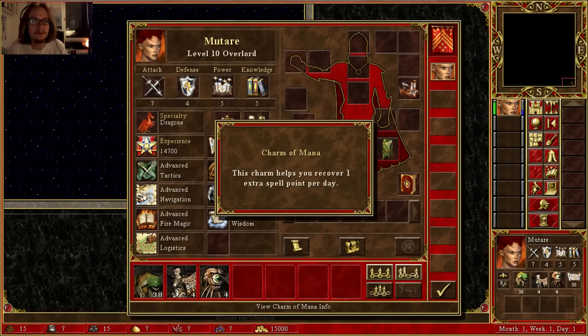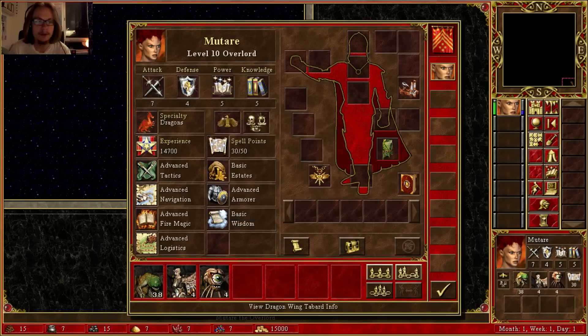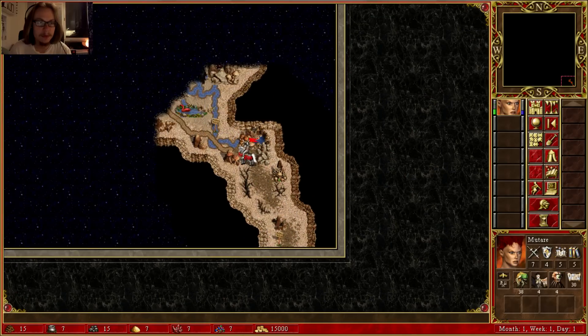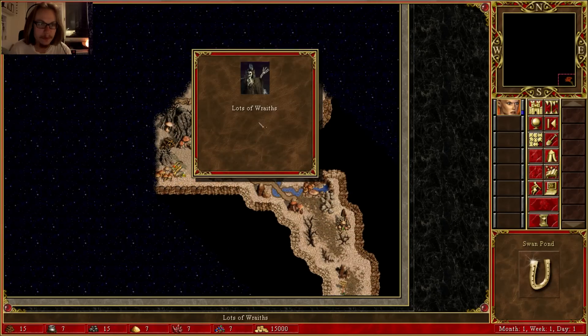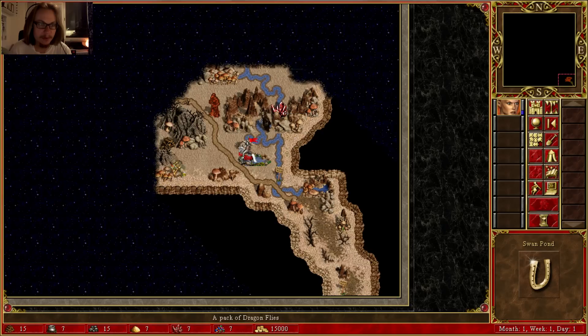Alright, here we go. I got the Charm of Mana from the previous map, and now I got the Dragon Winged Tabard. There's a sign — to upper tunnels. Road to Castle of Gloom Cave. Lots of Wraiths, lots of Magma Elementals, or a pack of Dragonflies.